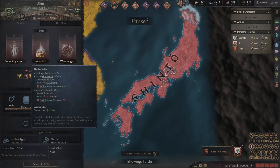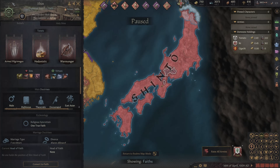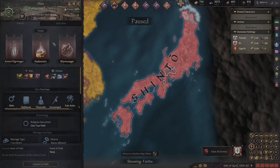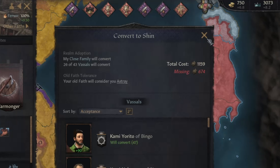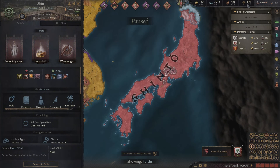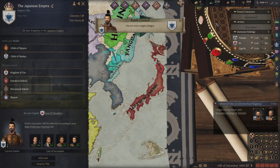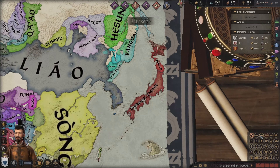I am such an idiot. This pop-up just showed up where I could have easily converted to this faith, and I chose no — because usually all Buddhist faiths, you can't really conquer at all. But of course, this is the only one that has warmonger. After I'm done forming this empire, I'll just save up my piety and convert to it. Finally I can get this. Now we're the Japanese empire. I still need to sit and wait to get enough money to go on a pilgrimage.